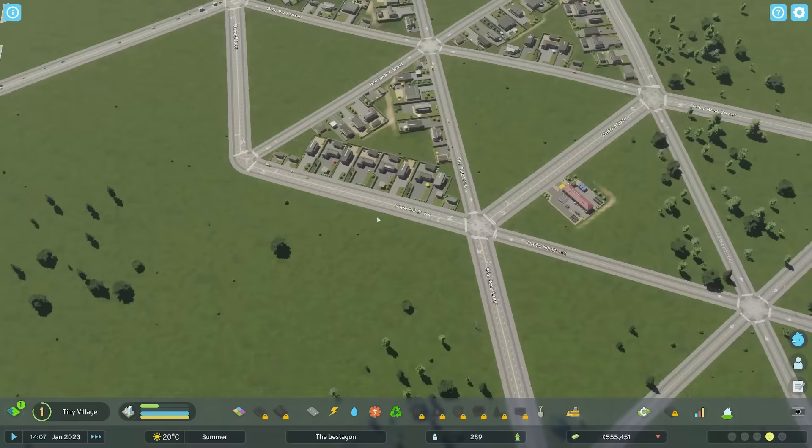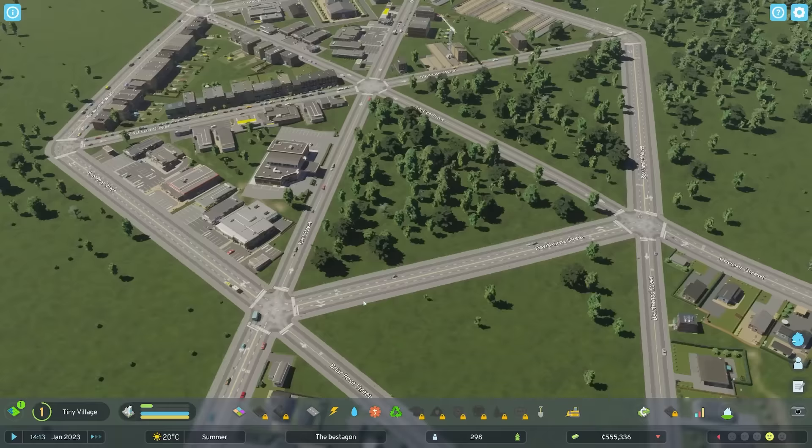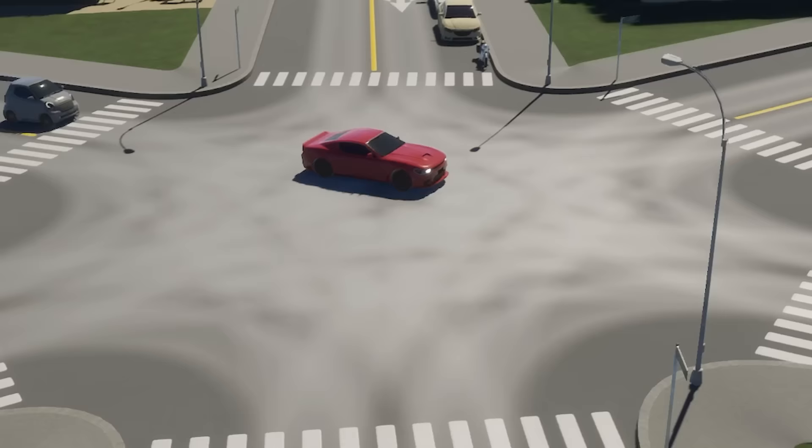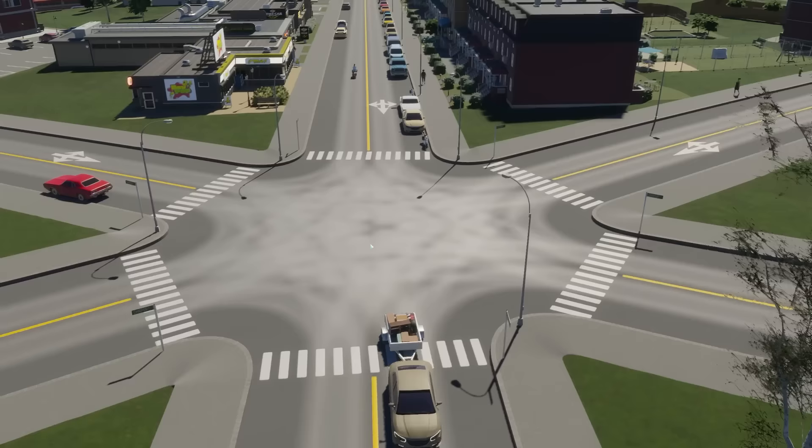We've got loads of traffic. Is anyone going? These guys are going through the center. Let's see what happens here — straight over on a motorbike. I want loads of traffic coming down here. It's going to be absolute carnage — there's no traffic lights or anything.